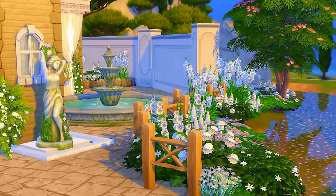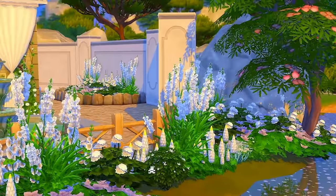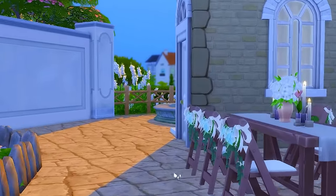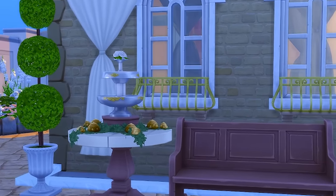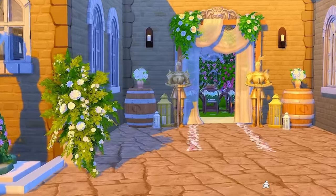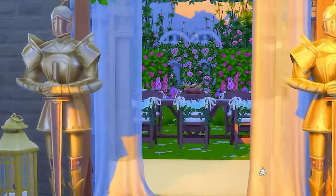I also added the pond over here. There's a lot of debug — My Wedding Stories actually did come with some debug plants, which is nice. I lined the pathways with Journey to Batuu debug. And we have these beautiful dining areas — just in case people wanted to use this as a venue, I added some champagne. Tons of areas for people to sit down and have a meal, and the archway is directly at the front. Let's go see what our Alice in Wonderland inspired dining area looks like.